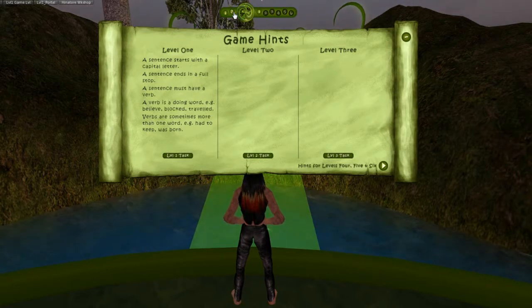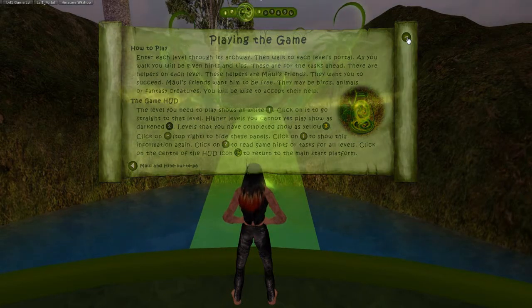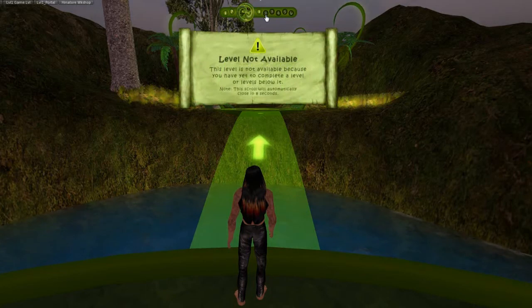It's an unfinished version at the moment, but these two buttons here are the information and the game hints buttons. Everything that you do is driven through the HUD within the game, so not wearing the HUD basically means you can't play. These are the buttons for each of the levels, and if you try to go to a level you're not currently at, you'll get a little warning icon.